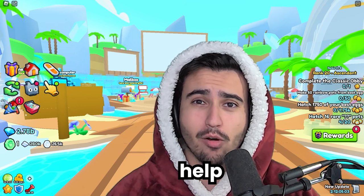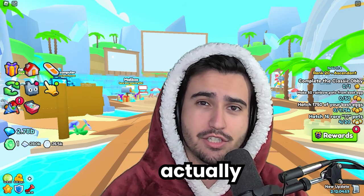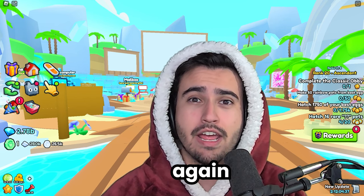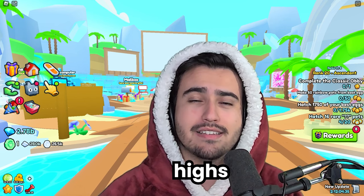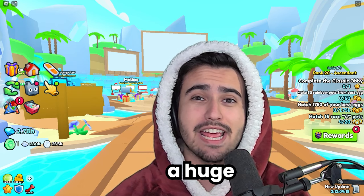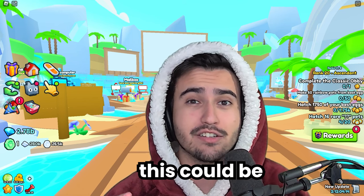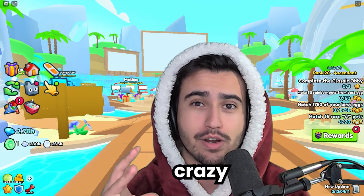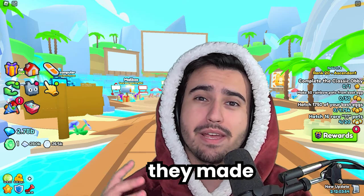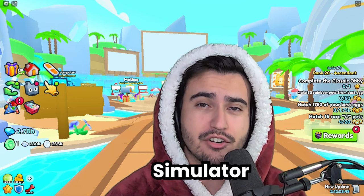While initially the tax seemed to help stop manipulators a little bit, as they had to pay more to actually manipulate these items, it wasn't long before manipulation picked back up again and we were at all-time highs of manipulated prices. But thankfully, Big Games has silently implemented a huge change to the way that the wrap system works, and this could be a big step to stopping these crazy price changes. In this video, we're going to talk about what that change is and how it might affect the future of the market within Pet Simulator 99.